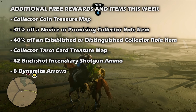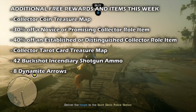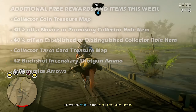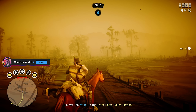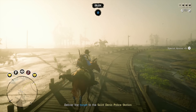Completing any collector free roam event over the next week will get you the Collector Tarot Card Treasure Map. Collecting a fossil this week will earn you 42 rounds of buckshot incendiary shotgun ammo. If you prefer to walk on the other side of the law and complete a blood money opportunity, you'll receive eight dynamite arrows as a care package. All of these rewards will be delivered within 72 hours of completion to either your camp's lockbox or a post office local to you.